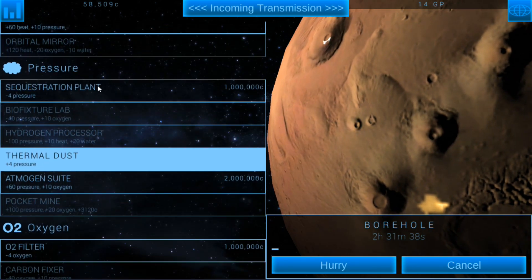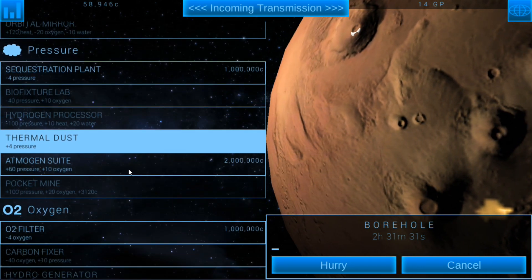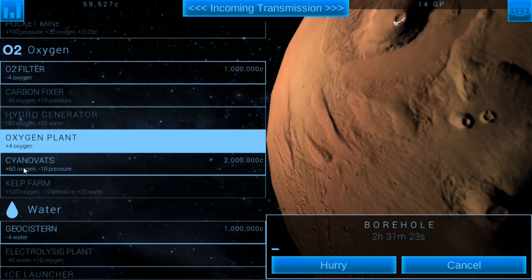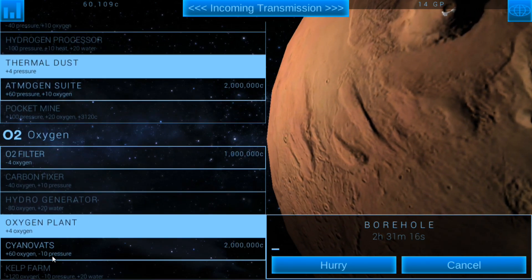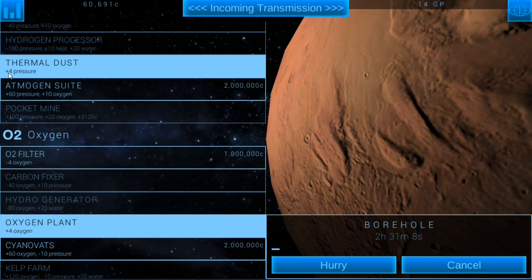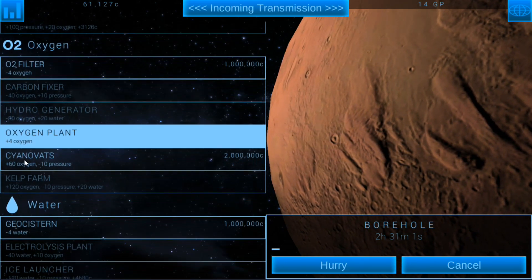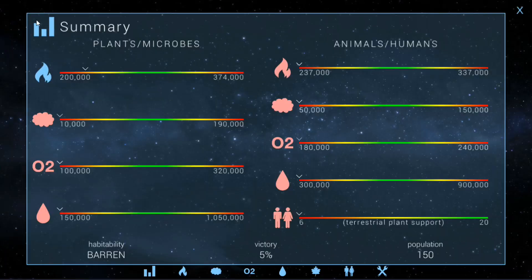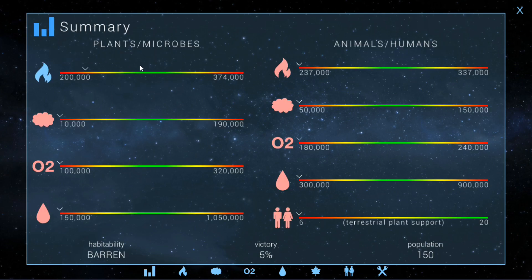So the thermal dust — it would have to be the sequestration plant. What I can do is build the Sinovats — plus 60 oxygen, minus 10 pressure — and I'll offset the minus 10 pressure with thermal dust. If you upgrade thermal dust to level 2, it's plus 6 pressure. So one at level 1 and one at level 2 will give us 10, which will offset that. Then we can have the Sinovat run until the 60 oxygen fills up our oxygen, because that's what it's all about — getting them into the green zone.